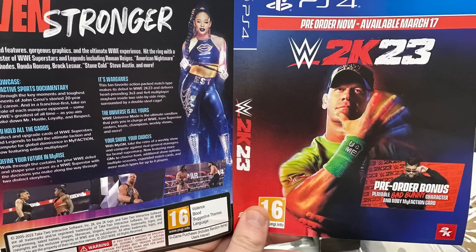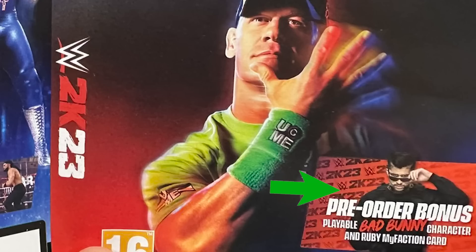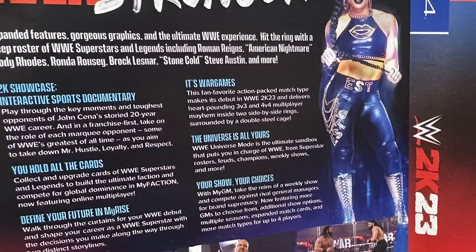Another piece of info came from creator It's My Yard, who posted the pre-order sleeves retailers are going to use to promote the game. The front shows pre-order bonuses with John Cena, and the back gives details on game modes. We know about the 2K Showcase. The 'You Hold All The Cards' section relates to My Faction with online multiplayer now featured. My Rise has two distinct storylines. War Games is mentioned as 3v3 or 4v4 multiplayer. Universe Mode is described as the sandbox for rosters, feuds, championships, and weekly shows. GM Mode is now featuring more GMs, additional show options, multiple seasons, expanded match cards, and more match types for up to four players.